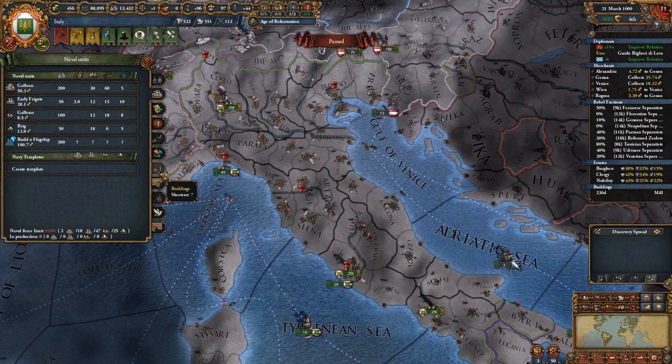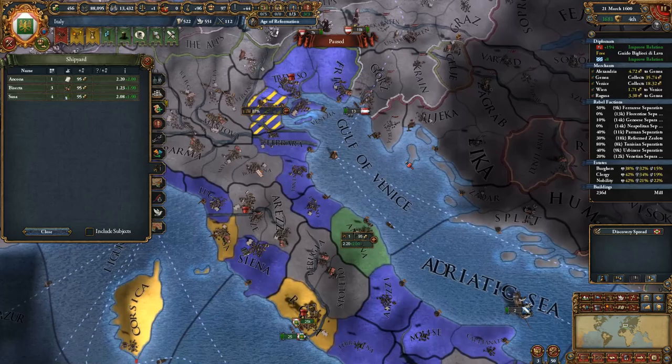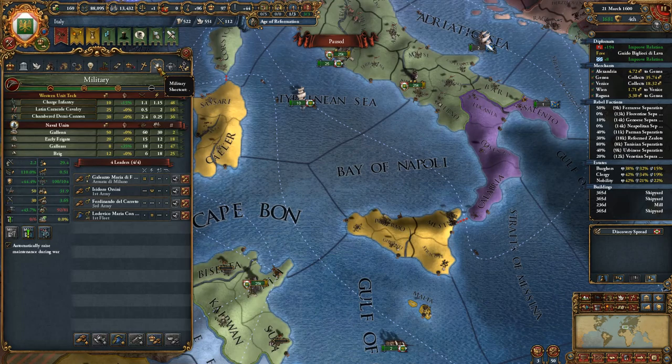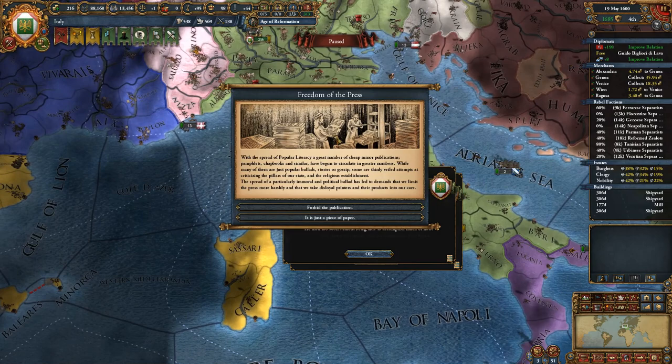We could also get some more buildings constructed. I think we're going to continue with the shipyard - we can get one right there. Doesn't look like we have many places to build them, but we could build them over here and get more shipyards. That should help with our problem of being over the current navy cap. When they're mothballed it's not that expensive. We did lose two of our generals - so we're going to have to spend military power to get new ones so we can continue the training.